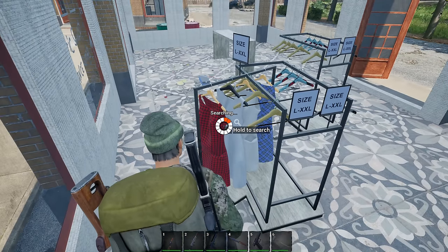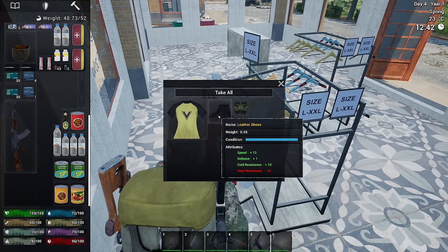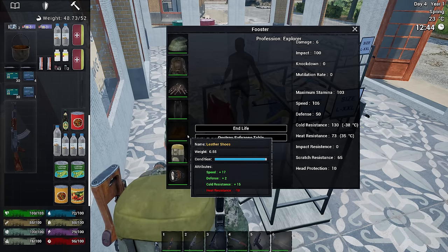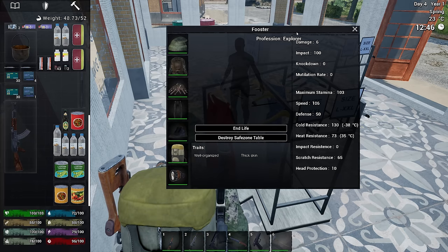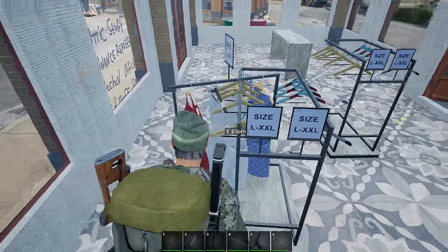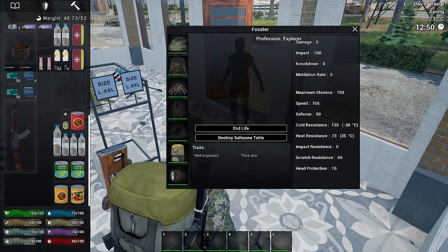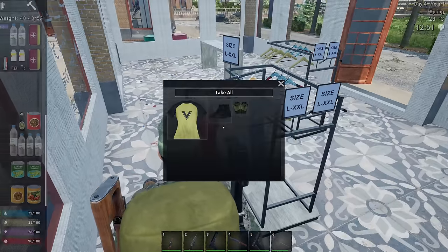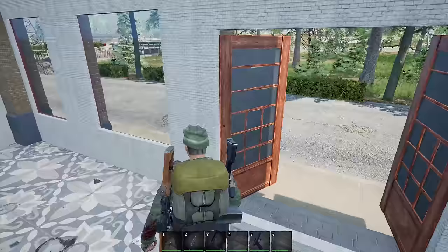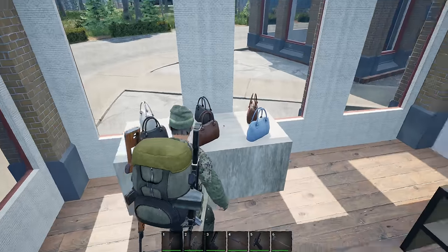Oh here we go, leather shoes. Speed, defense, cold resistance. So what have we got with these - speed 17, defense 2, cold resistance 15. The ones we're wearing are way better. Gloves - we've already got the military gloves on. Let's get rid of those. The fingerless ones kind of work a little bit better. I want to kind of get away from the green - it's too much green, you know? You've got to look good in the apocalypse. You don't look good, you don't feel right, you miss all your shots.